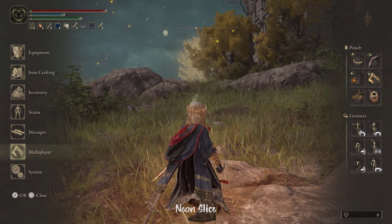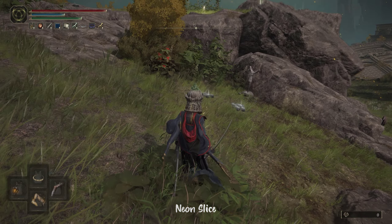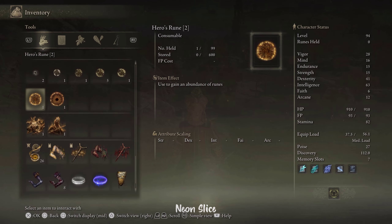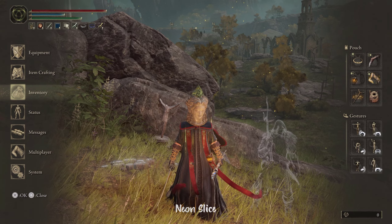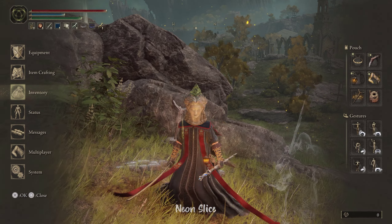Lastly, let's talk about how to abandon a multiplayer session. Let's say you got summoned by the wrong person, or you simply just have to go, or you didn't mean to summon a certain person. Just go into your inventory — the item called the Finger Severer — it just sends oneself home and completely cancels a multiplayer session. This does not apply to invasions. If you're invaded, you have to defeat the invader; you cannot abandon.